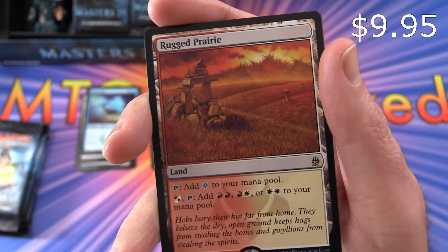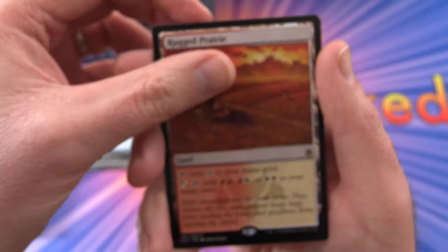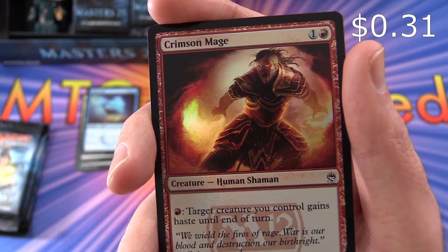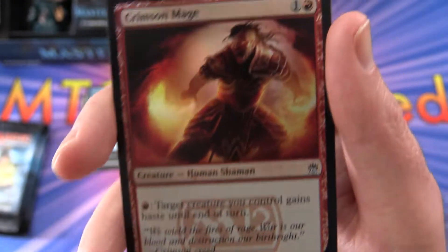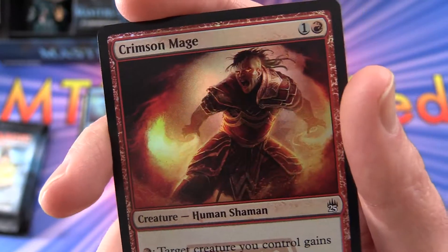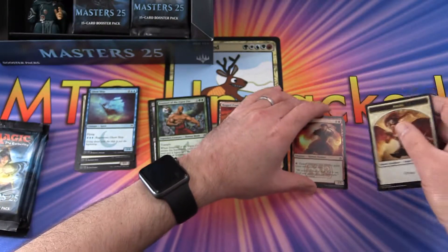Nice filter land, so take your pick of Mountains or Plains. Very nice. And the foil is a Crimson Mage — target creature you control gains haste until end of turn if you pay a Mountain, and he's a 2-1 for 2 mana. Nice foiling on there. I always think the fire or the lightning effects work the best with these foils, and an Angel token.